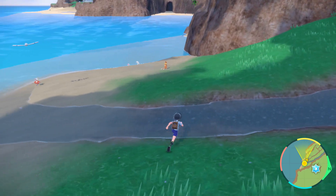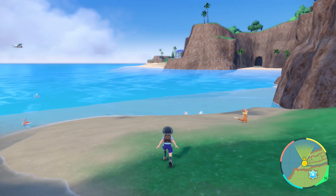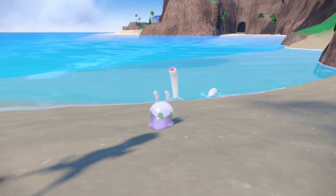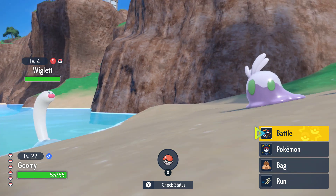Press B to crouch, just approach up to them slowly while you're crouching like that. Press ZL to do that lock-on. Once your target is on the Pokemon you want, press ZR to throw your ball, and you'll be able to start that battle.